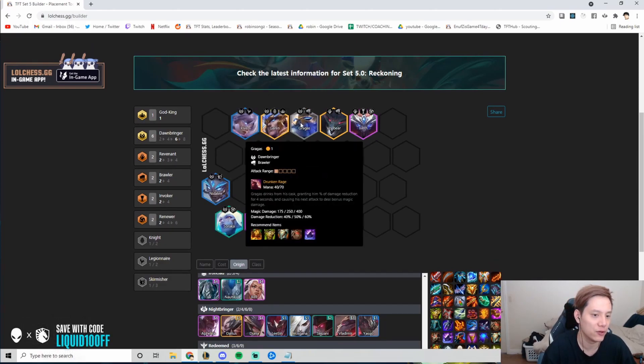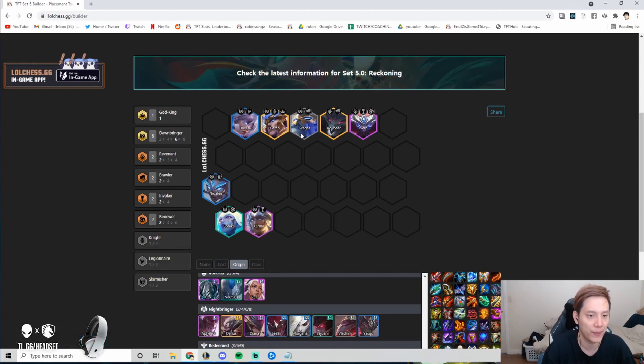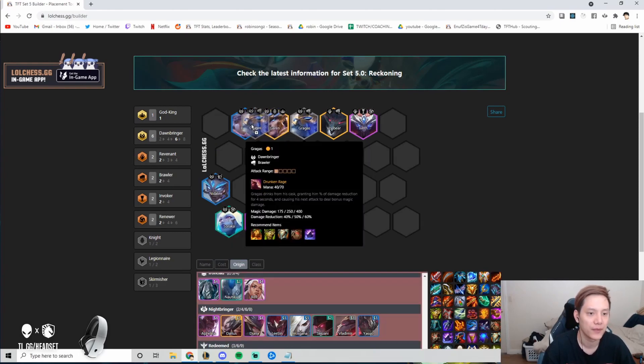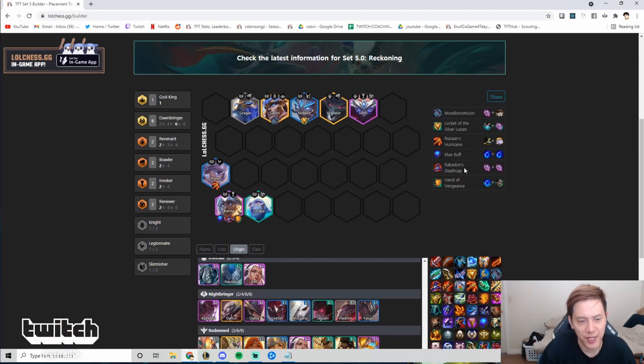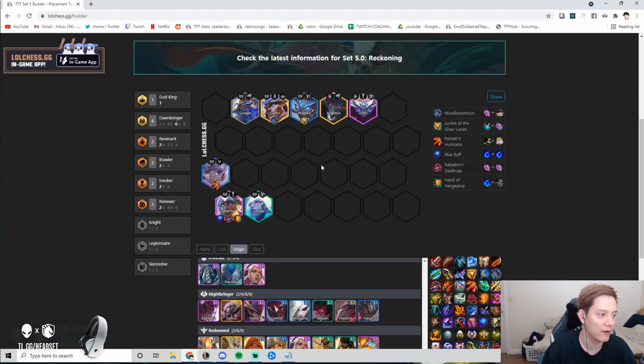If you can get a second Gragas 2 on bench you can swap items, but usually items stay on Gragas 2. Any leftover AD items put on Nidalee as a secondary carry. Another key item for this comp is Morello — put it on Garen or Volibear. Morello is really good here because this comp deals sustained damage rather than burst, so if the enemy has healing and you don't have Morello, it's very hard to kill them.